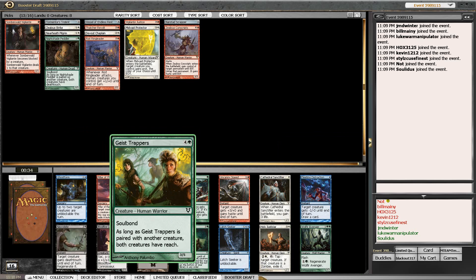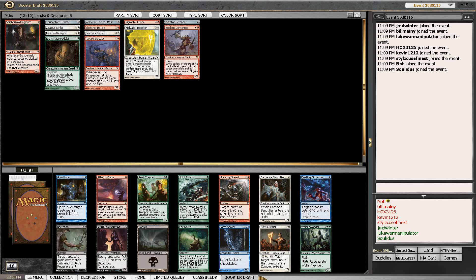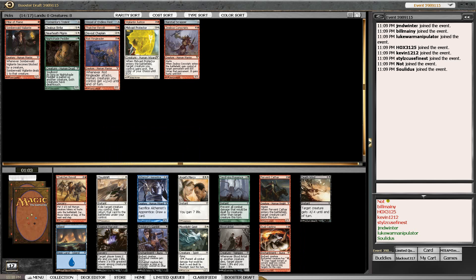With respect to the Geist Wrappers, I think that's a very good card and if it comes back in this pack we're going to take it very quickly. The Pillar of Flame is just always a good card.